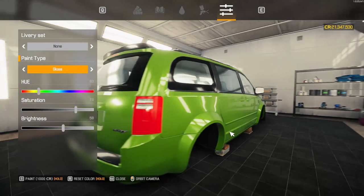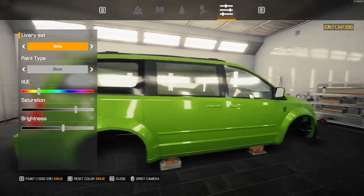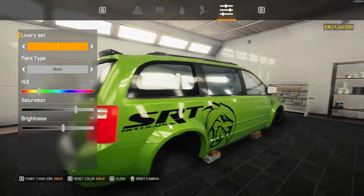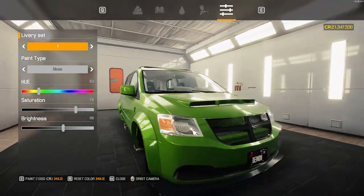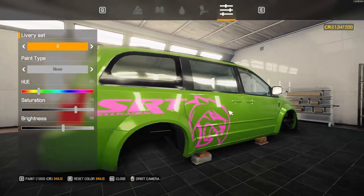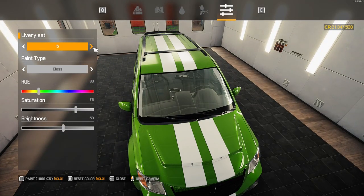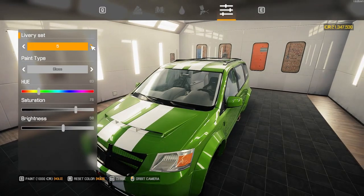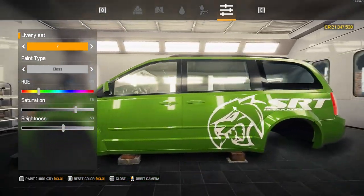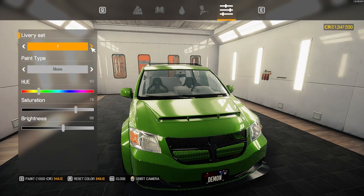Here we are in the paint shop with our Dodge Grand Caravan Demon in its factory color green - I quite like it but I don't think we'll stick with it. Slot one: black SRT Hell Karen. Slot two: the Most Wanted livery - won't be using that today. Slot three: pink Hell Karen. Slot four: black racing stripes all the way down. Slot five: white racing stripes. Slot six: a New York City taxi - definitely not. Slot seven: white SRT Hell Karen.